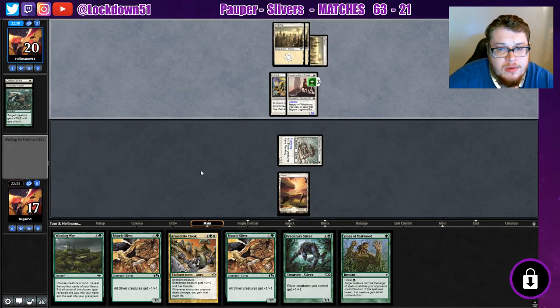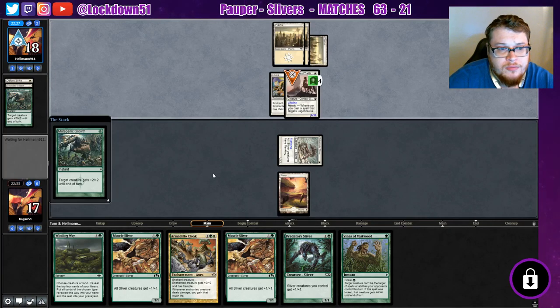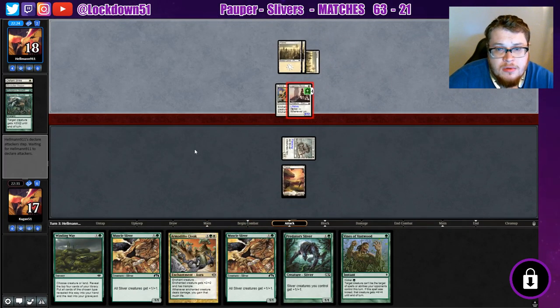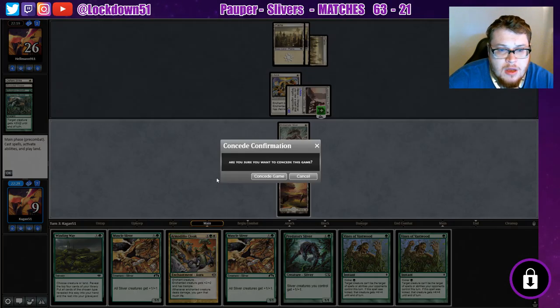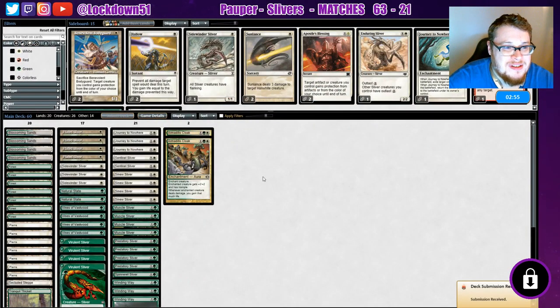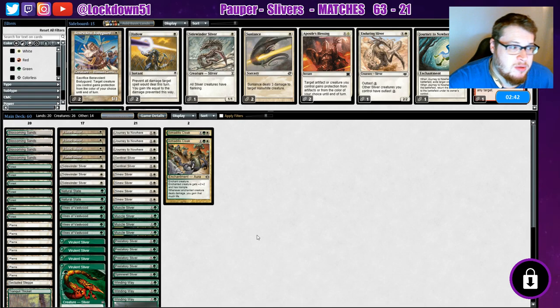I really didn't want to mulligan down to five cards though — maybe we should have. We're going big — six, ten, eight. Getting hit for eight, go to nine. Okay, let's do the third game. We just should have mulliganed — we really got hurt from that. It was a great hand otherwise; with just one more land it would have been a perfect hand.